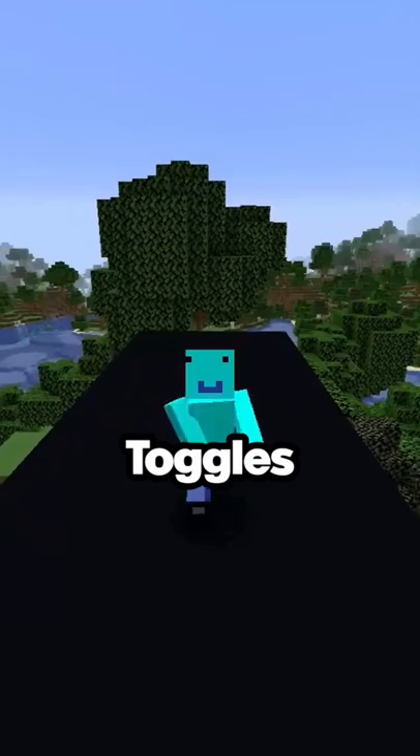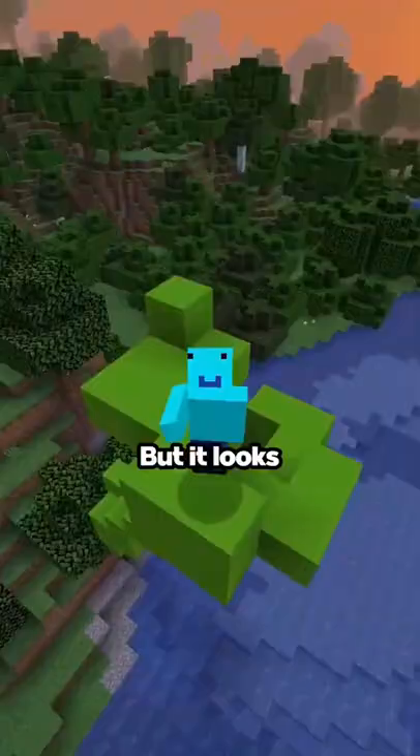This is the cursor block, and it toggles between green and black concrete every second. It doesn't really do much, but it looks pretty cool.